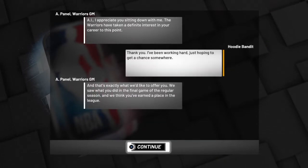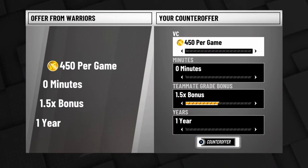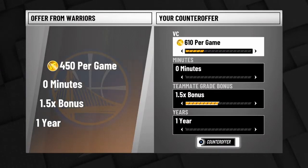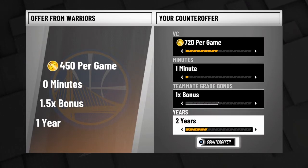You're gonna get this general manager talking to you trying to get a deal going, so counter the offer at 720. I tried 725 — it didn't let me do it. One minute — this is the big difference. Don't put it on zero minutes; put it on one minute. Teammate grade set down, and put the year on two.